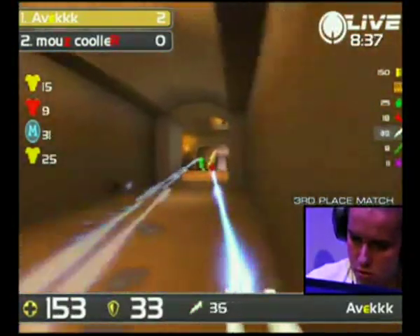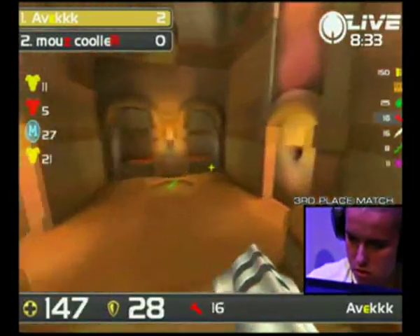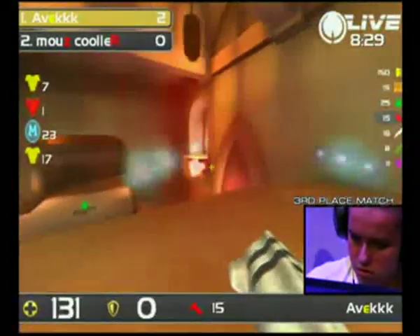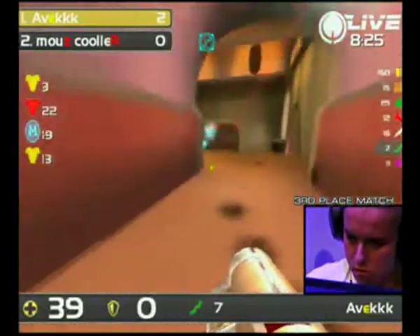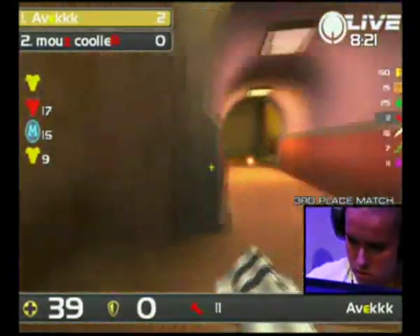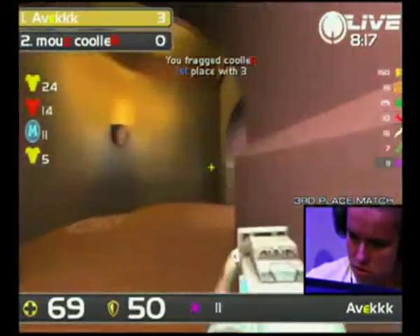Lower Yellow is something that Kula really could do with right now. Avaq knows it, and let him get it, but he's already done that LG damage that probably forces Kula to be nowhere in sight for this red armor. But that's a great move from Kula, gets himself in. Rockets and Rail from Avaq, equally as impressive, and now Avaq will have to get that 50 HP bubble. Kula went aggressive with the Plasma.